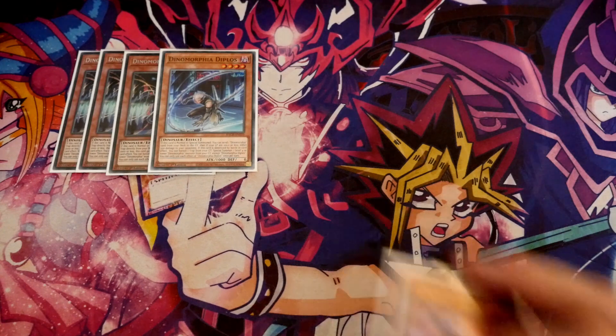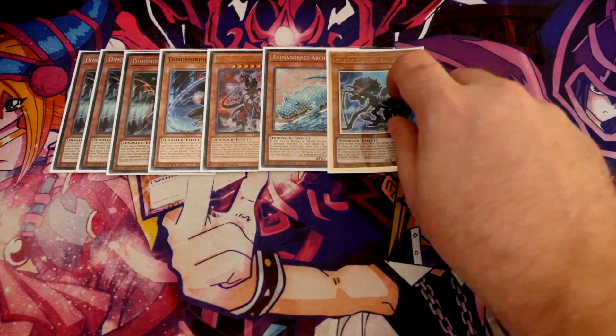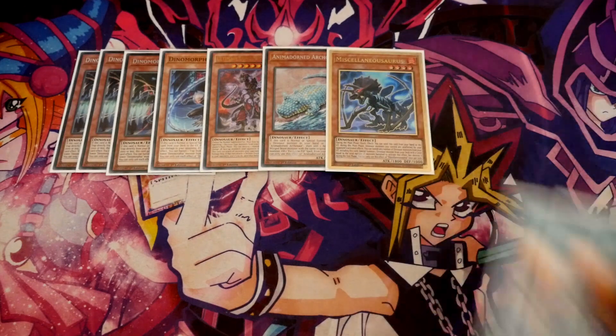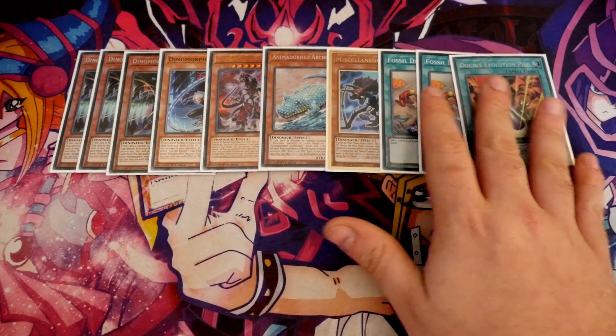In place of extra Diplos, I play a very small Dino package: one UCT, one Arkasaw, and one Miscellaneous. I've also got two Fossil Digs and one Double Evo Pill, because this thing becomes what you want it to be.